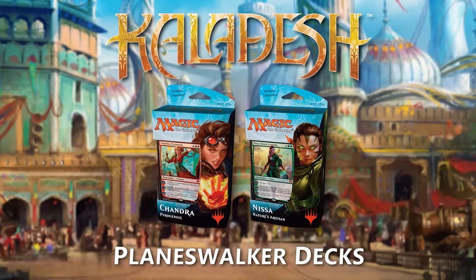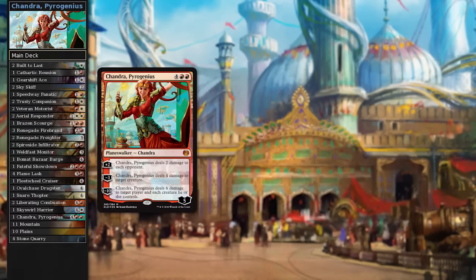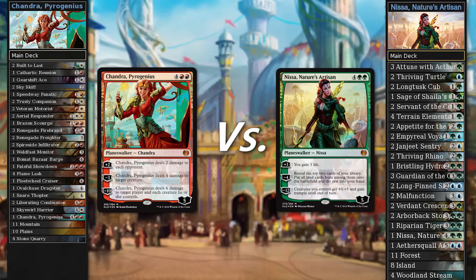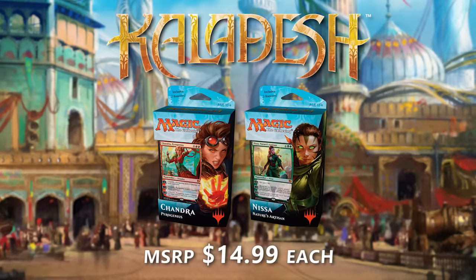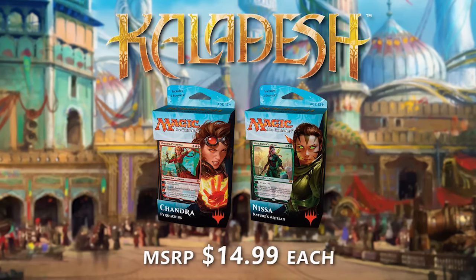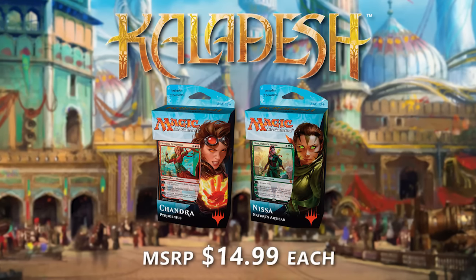With the release of Kaladesh, we have our very first edition of Planeswalker decks: Chandra Pyro Genius in a Boros kind of aggressive deck versus Nissa Nature's Artisan in a blue-green energy style deck. These are decks you can get from your local game store or online — they're available all over. They are $14.99, come with two booster packs, and all the cards are standard legal, so you can buy one and play it right out of the box.